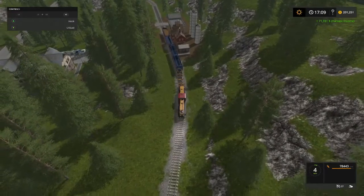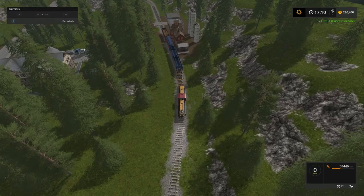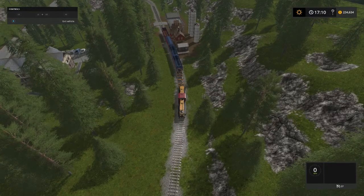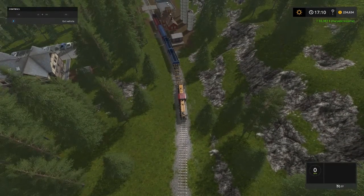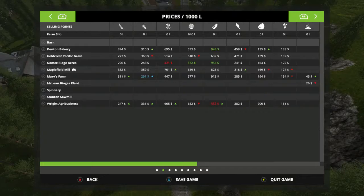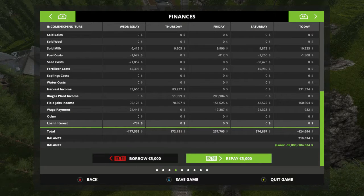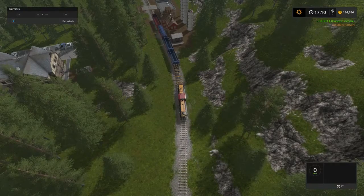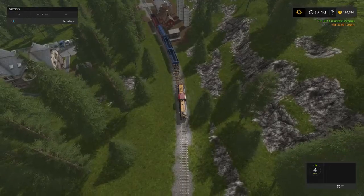Now we're going to do our barley — it's on the very back there. And there we go: 33,383. Wow! Folks, first thing I want to do is pay the bank back. We owe 50,000, folks. Look at there — we have 184,634 left.